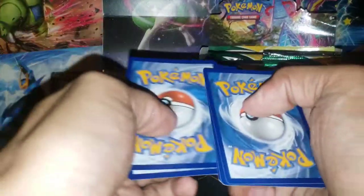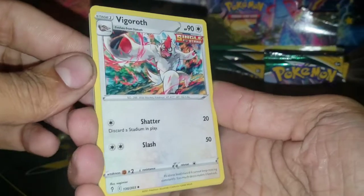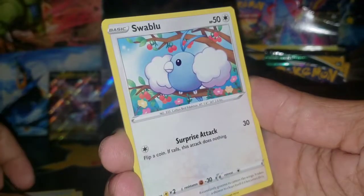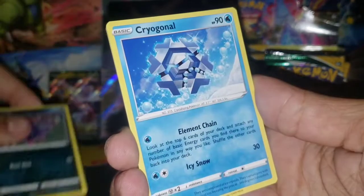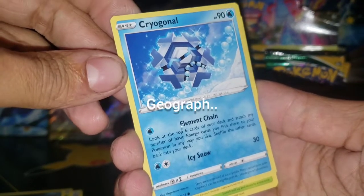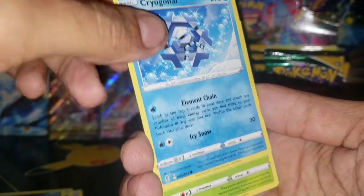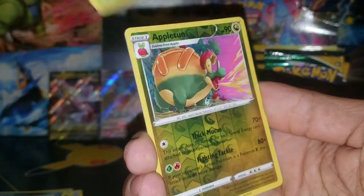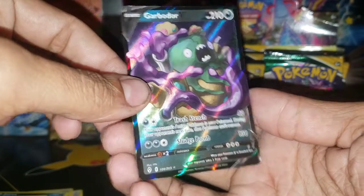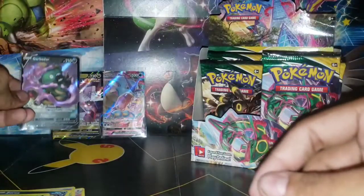I think I see something in here guys. Lightning Energy and we got a Vigoroth, Treasure Energy, Ribbon Badge, Hoppip. Swablu, Aurora - what will our third hit be? Cryogonal - kind of a cool one, very geometrical. Petilil, Appletun - alright let's do it slow. Oh, is it Umbreon V? Oh - a Garbodor V! Okay, I will take it - let's put him in a sleeve, join his friends.